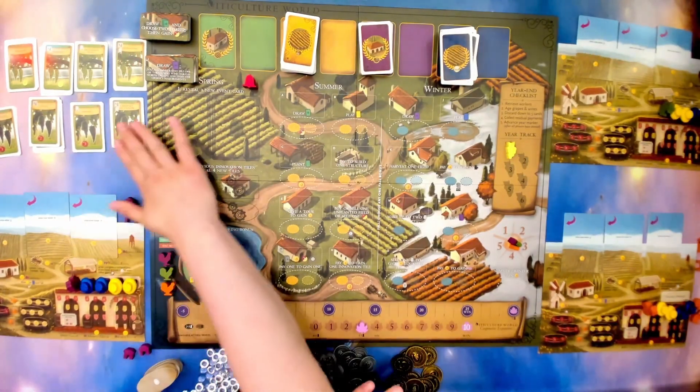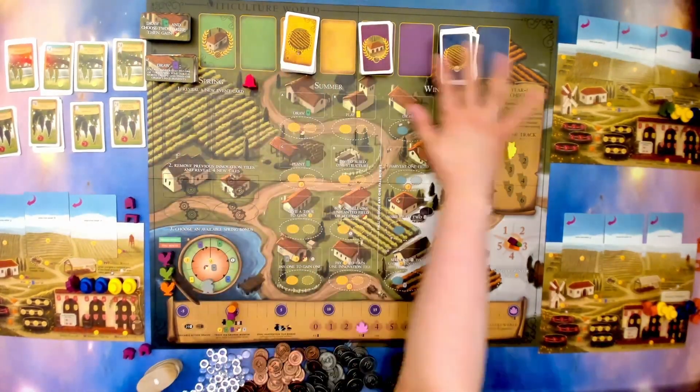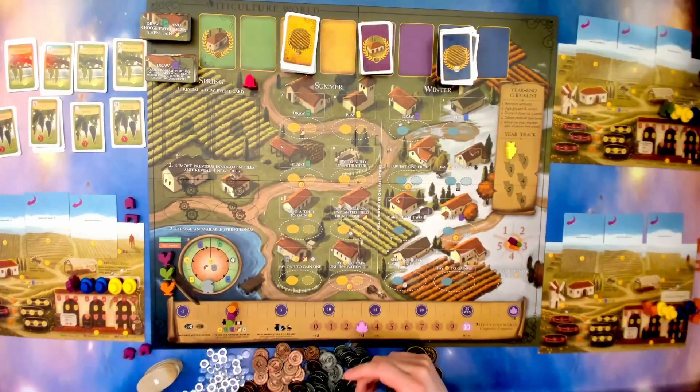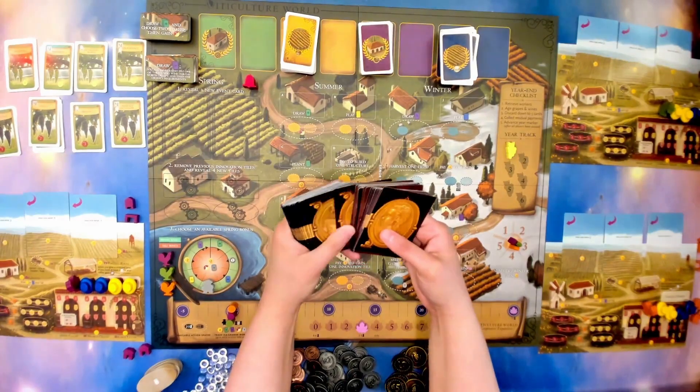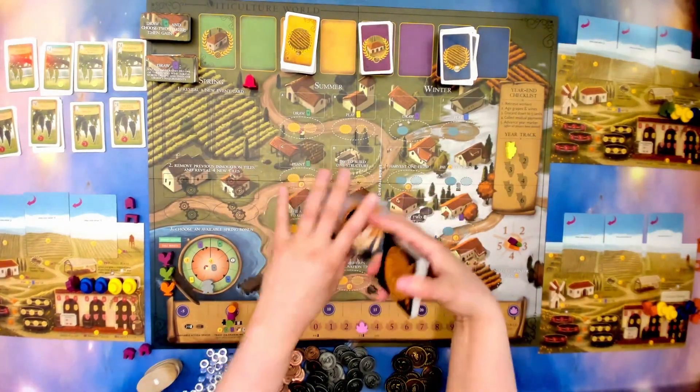For Viticulture World, we do need to keep track of the money and the cards people have. So what will happen is whoever is running the game will separate out the blue and the red cards and hand them out for every player.